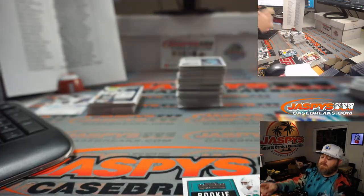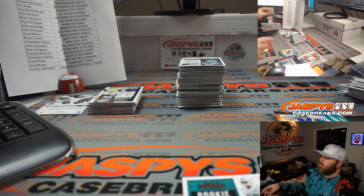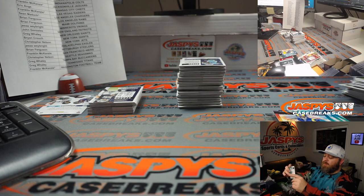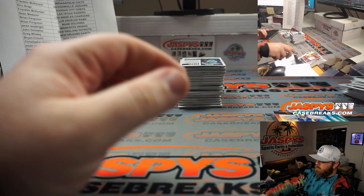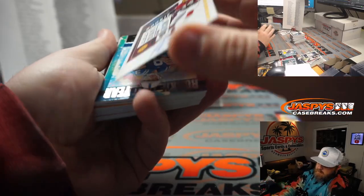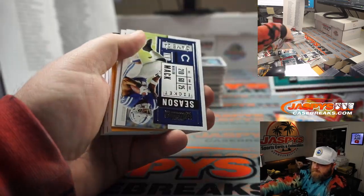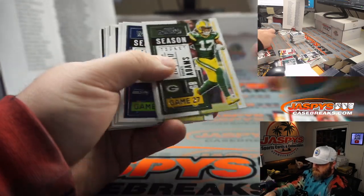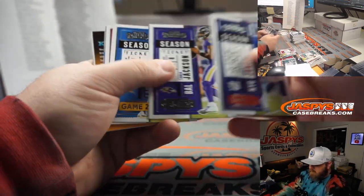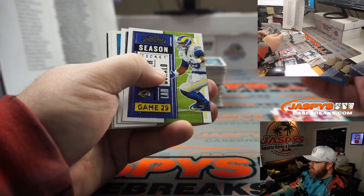We've had three autos and a redemption, so that's four — should have one more auto in here. Points will typically count as one of the autos. Those points will be randomized to everybody in the break at the end — one person will win that. If we get any more points they'll be randomized together. Antonio Gibson rookie ticket auto for Washington — Franklin McKenzie, Last Spot Mojo. Jacob Eason for the Colts — Sam Morton. Patrick Mahomes for the Chiefs — Eric Ainge. Kyler Murray second year Cardinals — Sam Morton. Joe Burrow, Justin Jefferson. And Jimmy Garoppolo numbered to 149 for the 49ers — Franklin McKenzie.